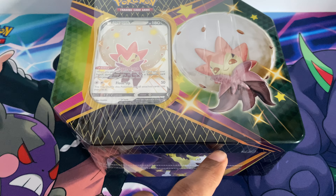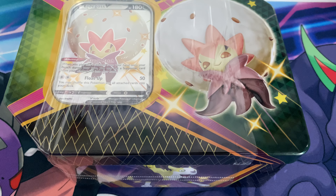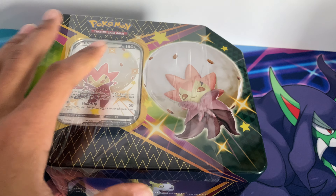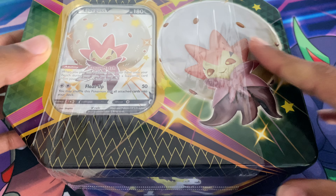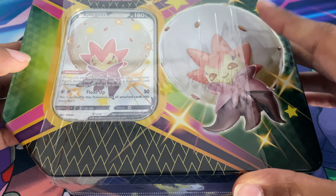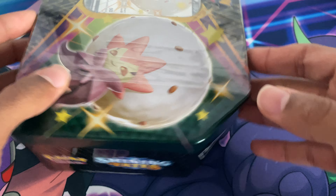Hello again everyone, Cosmic Huskies is back here with another Pokemon Shining Fates tin unboxing, and it will be the Eldegoss this time. I think last year I opened the shiny Boltons one, which I really liked, and I remember getting some decent pulls from there. The other one I haven't opened is Cramorant.